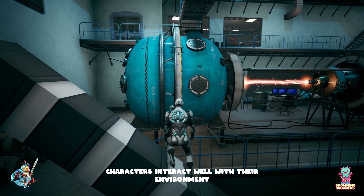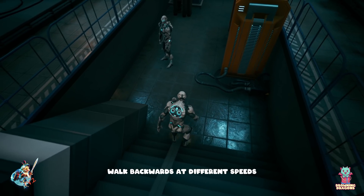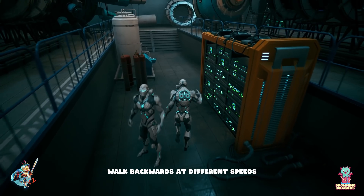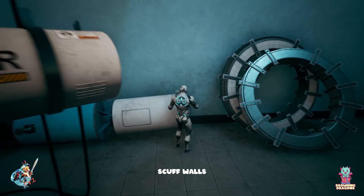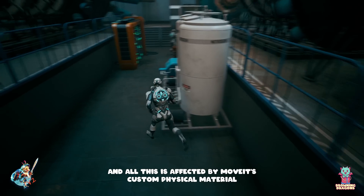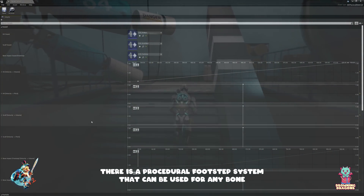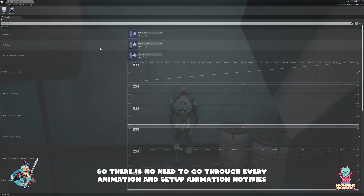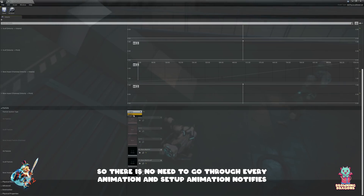Characters interact well with the environment. They can change walk speed based on incline, walk backwards at different speeds, walk into other characters, walk into walls, and scuff walls — all affected by Move It's custom physical material. There is a procedural footstep system that can be used for any bone, so there is no need to go through every animation and set up animation notifies.